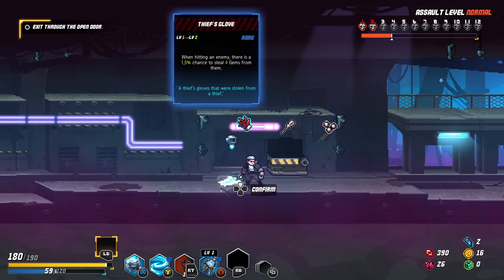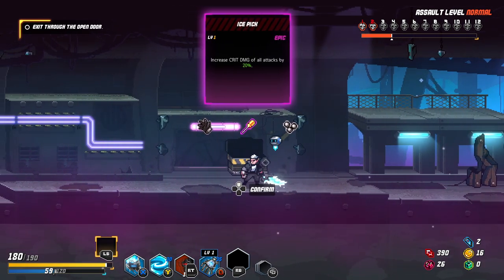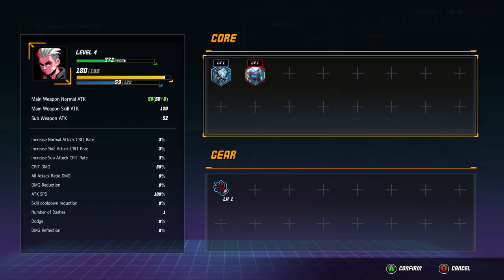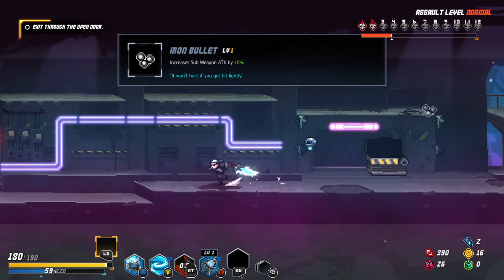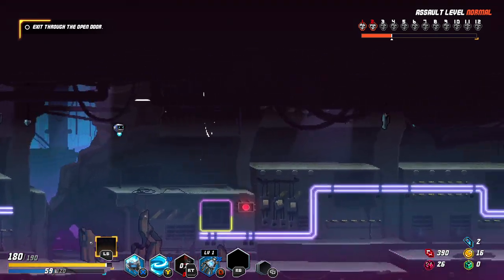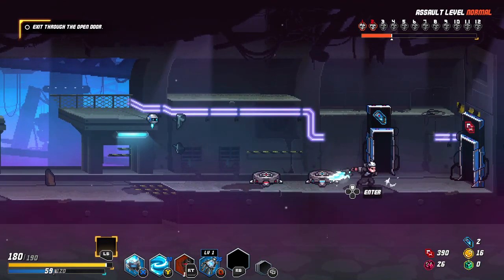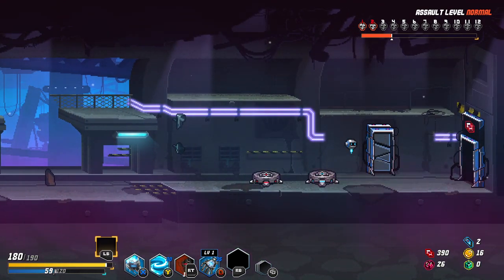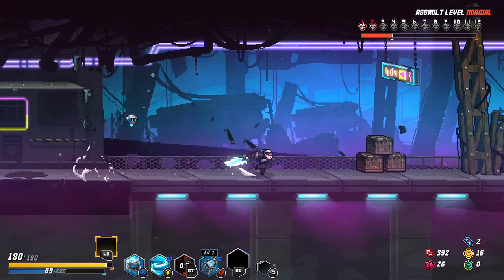Increase subweapon attack by 10%, and when hitting enemies you gain four gems, and increase crit damage of all attacks by 10%. Can I see how much crit chance I have? Crit chance right now is 3%. So let's get the subweapon attack by 10% boost. I have to count how many chests I find so that I don't backtrack all the time. Let's go for the metacurrency — I will always go for the metacurrency unless we actually have everything metacurrency related.